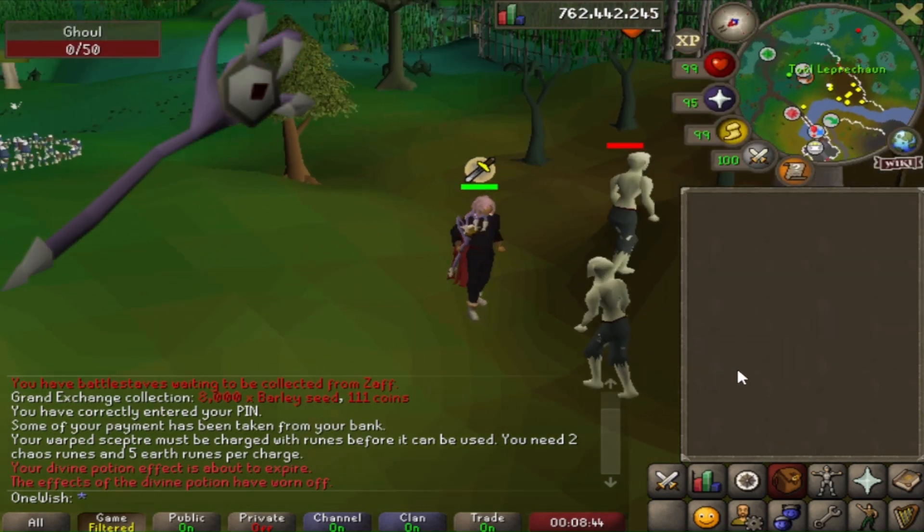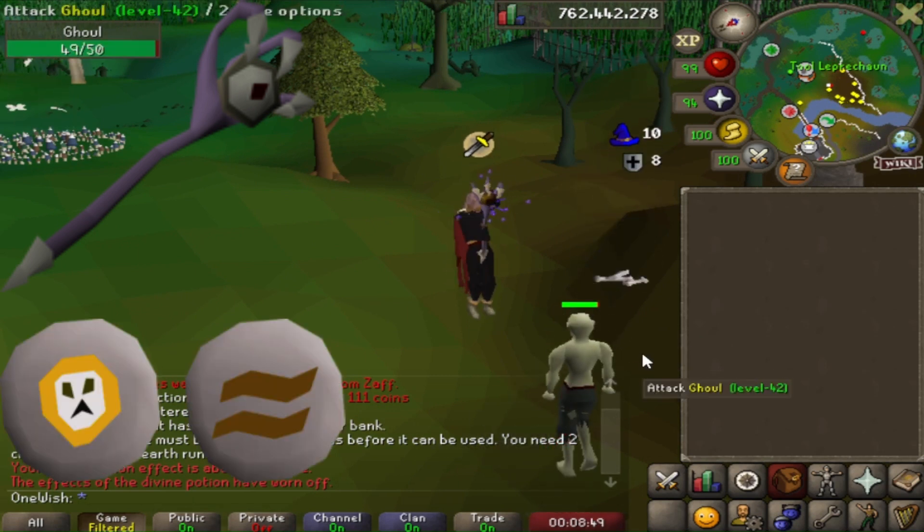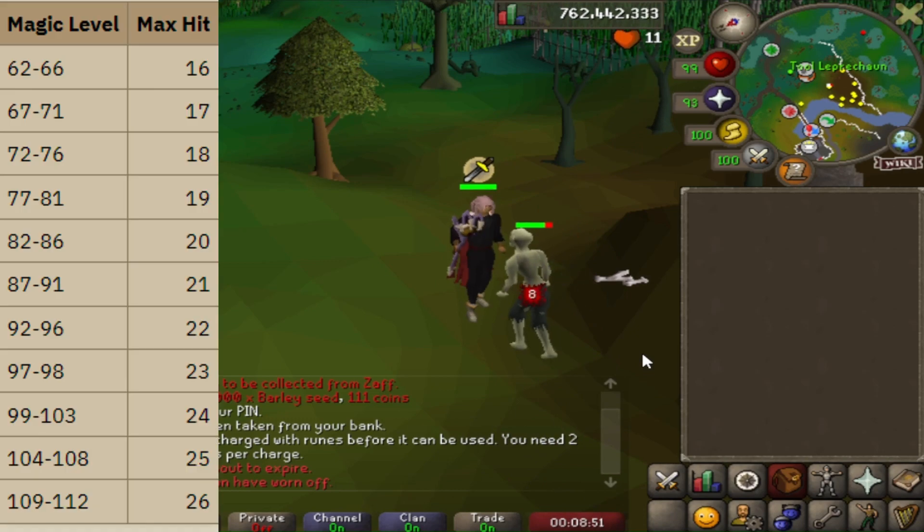They do have a unique drop called the warped sceptre. It works like a trident with a built-in spell. You will need earth and chaos runes to charge it. Here is the damage you can do based on your magic level — and that doesn't include gear bonuses.